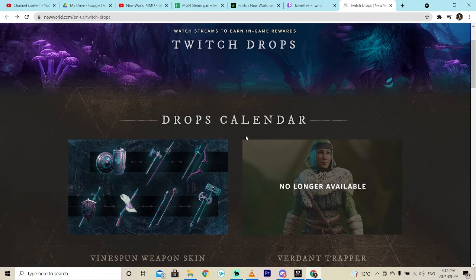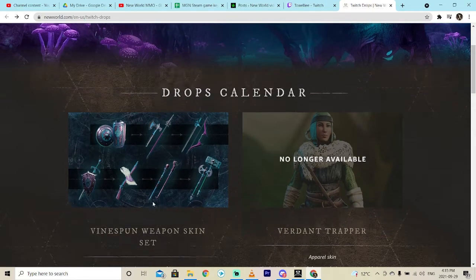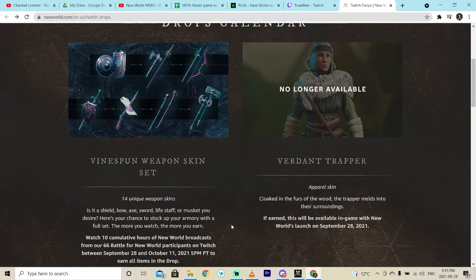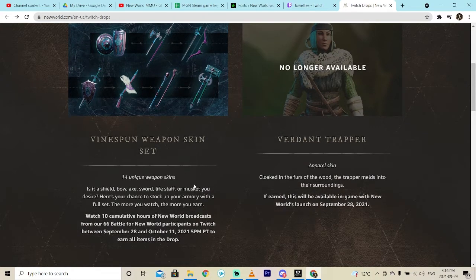What's up guys, it's CursePike — my friends call me Big C. I'm back in action. Today we're talking about Twitch drops and how to get them. New World has a whole new set of weapon skins called the Vinespun weapon skin set. There are 14 of them and the only way to get them is to watch other people play video games — kind of weird, right? You don't actually get them in-game, you get them by watching people.